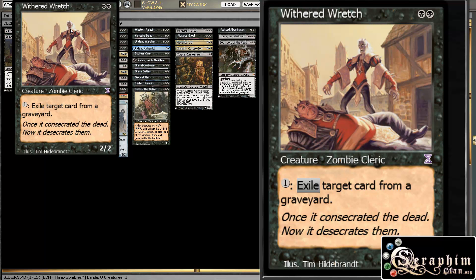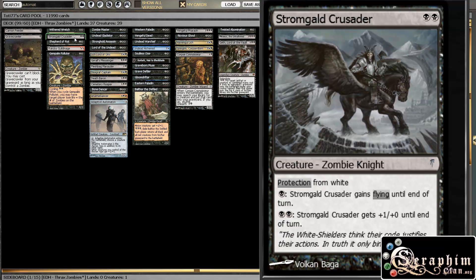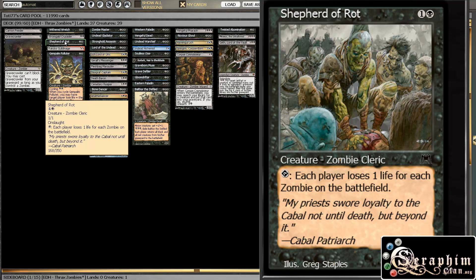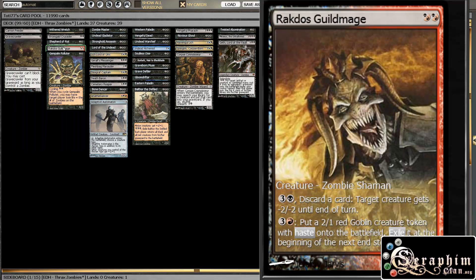At two with a Dredge, it's a classic Stromgald Crusader, just a great dude. Protection from white is decent, he can get some evasion and pump if he needs to — just a decent two-drop. Shepherd of Rot, this guy is amazing, can help us kill off a bunch of players at the same time. Rix Maadi Guildmage, just a 2/2 with some decent abilities, basically removal on a stick, and if you need a creature for some chump blocking action, he can do that as well.